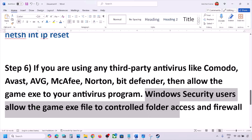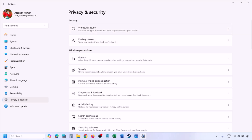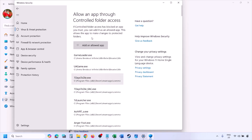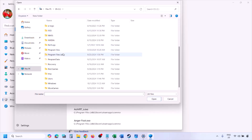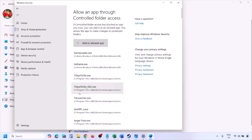For Windows Security users, allow the game .exe file to Controlled Folder Access and Windows Firewall. Open Windows Settings, go to Privacy and Security (or Update and Security > Windows Security on Windows 10), click Virus and Threat Protection, scroll down and click Manage Ransomware Protection. Click Allow an App Through Controlled Folder Access, click Yes, then Add an Allowed App, browse to the game installation folder under Program Files > Steam > steamapps > common > game folder, select the game .exe file, and click Open.